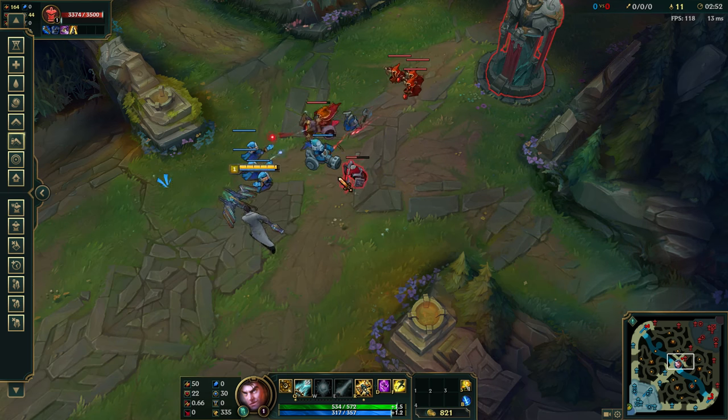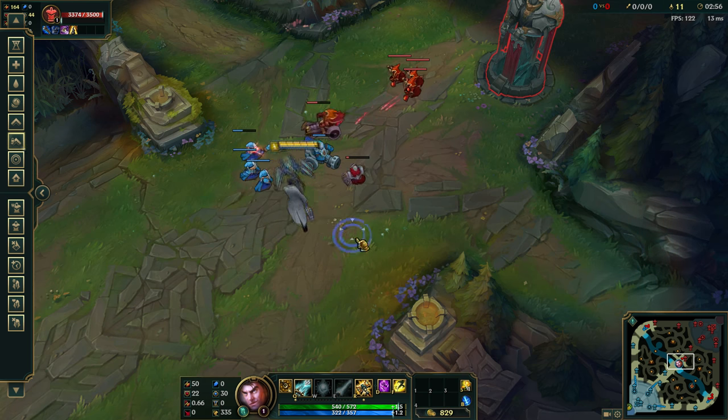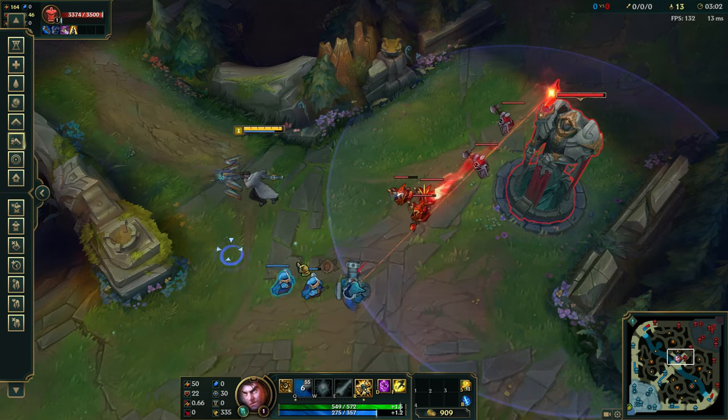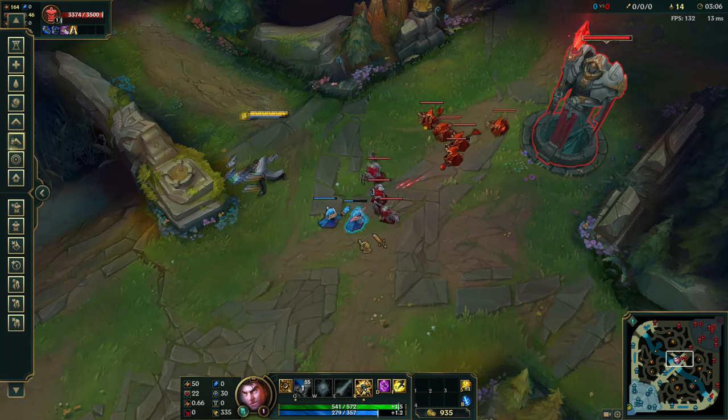After completing step 2 you move on to the third step, which will be locking your level to level 1. This will prevent you from gaining any base stats and brings you down to just the runes and masteries. This will be quite a hard transition since your damage will not go up at all, but the minions will become tankier.